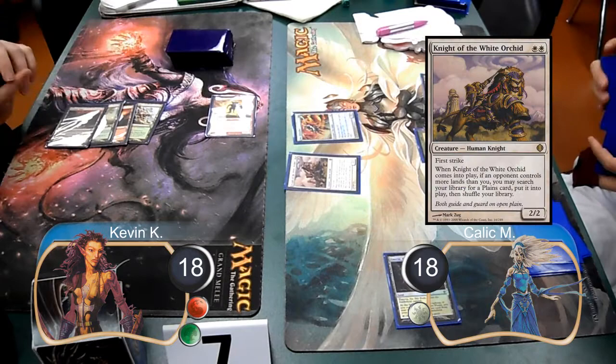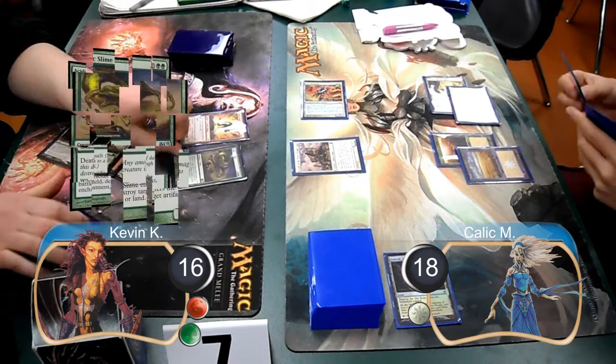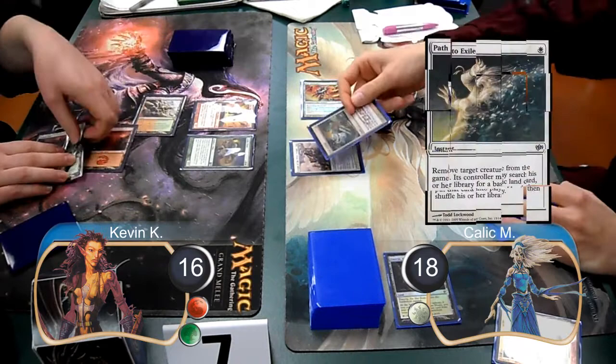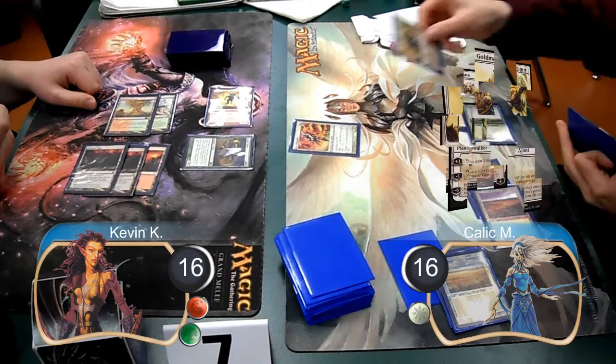On his next turn, he cast a Knight of the White Orchid and searched for another Plains and put it into play. He then set down his land for turn and attacked with his Firewalker again, dropping me down to 16. On my next turn, I cast an Acidic Slime and used it to destroy one of Kallik's Plains. I think Kallik used a Path to Exile to get rid of his own Knight and searched for another Plains, so I took the opportunity to attack with my Rune Blaster and dropped him down to 16 life.